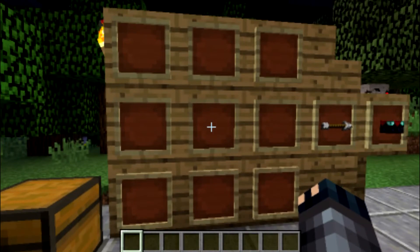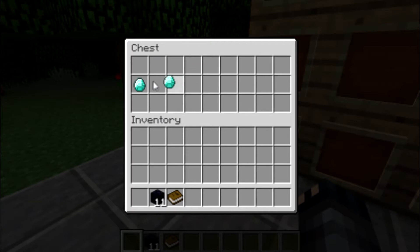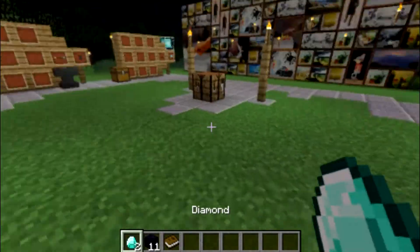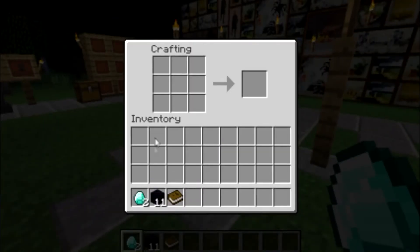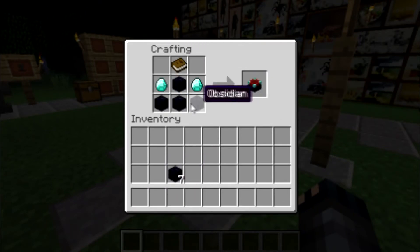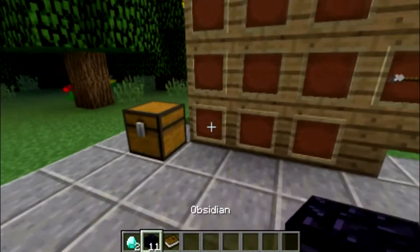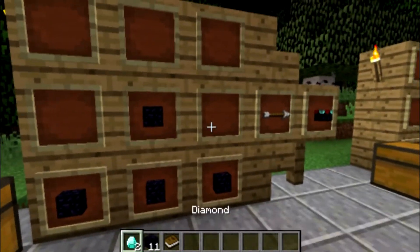The enchantment table is handy but can be easily forgotten. All you need is four obsidian, two diamonds, and a book. I'll prove it works in the crafting table right now — and that's the enchantment table right there. I'll go ahead and place it on the wall so you can have a look at it.